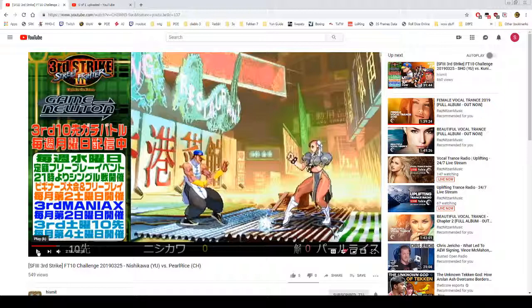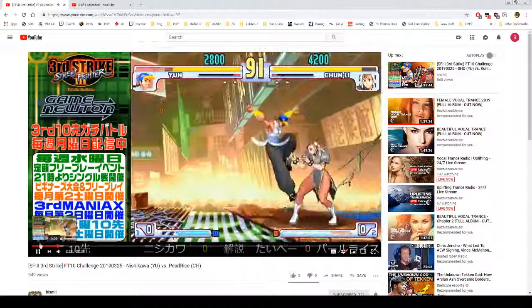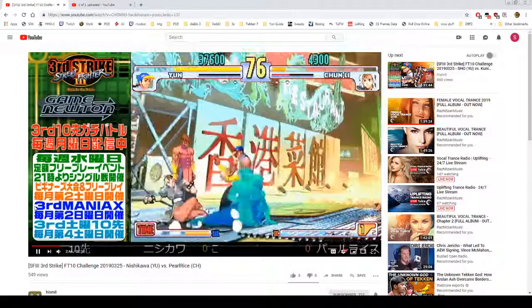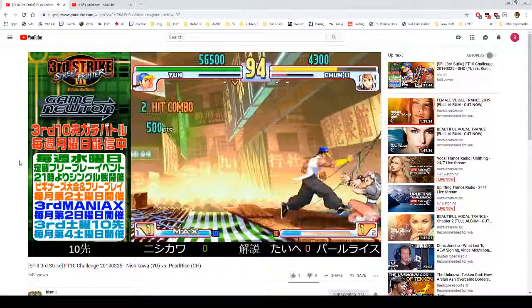So this is watch-through number 3 for general strategy, and we're only going to watch the first couple matches again. Immediately he's trying to get in and contest Chun-Li while she has no meter — he's trying to get in at all costs to start his Oki. He's going for set play every time he gets a knockdown, showing zero respect to his opponent and making him guess every single time, especially while she has no meter.